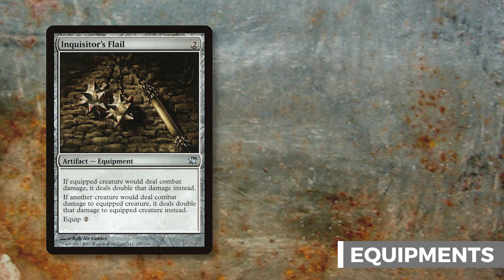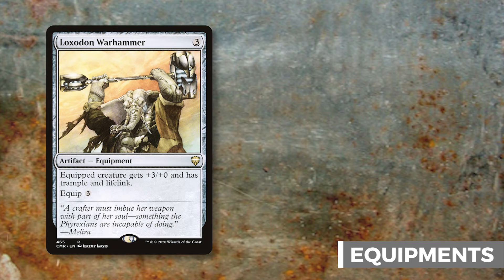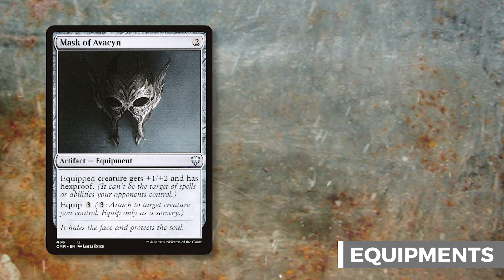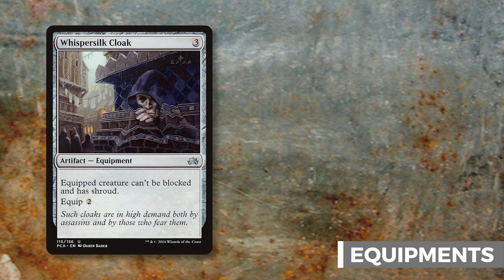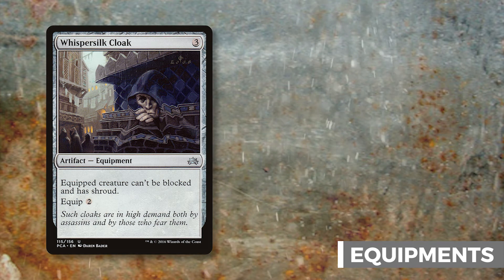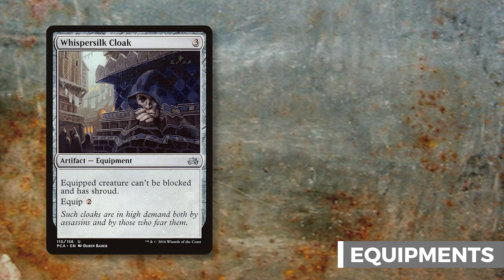Loxodon Warhammer gives plus three plus zero, trample, and lifelink so you gain some life back. Mask of Avacyn gives plus one plus two and hexproof — we need protection since Zurgo is only indestructible on your turn, so opponents will try to hit him with single-target removal on their turns. Mask of Memory lets you draw two cards whenever Zurgo connects. Whisper Silk Cloak for equip two and three mana makes the equipped creature unblockable and gives shroud, so nothing can target it.